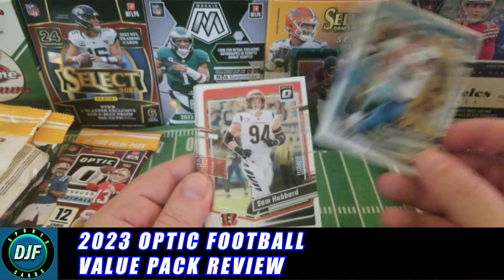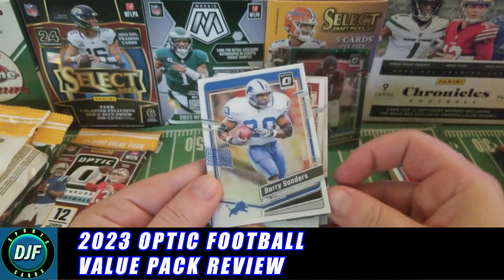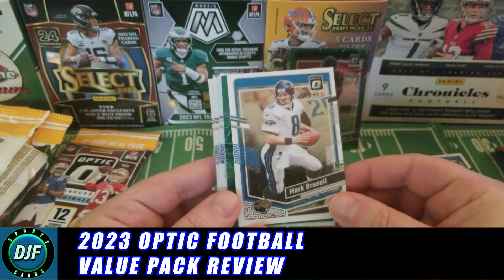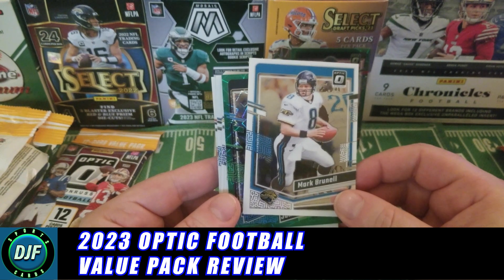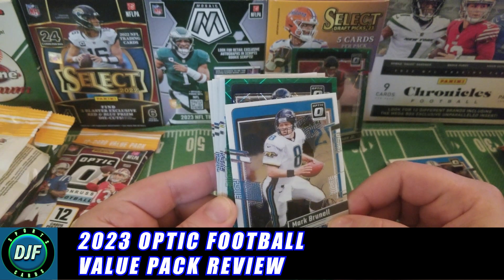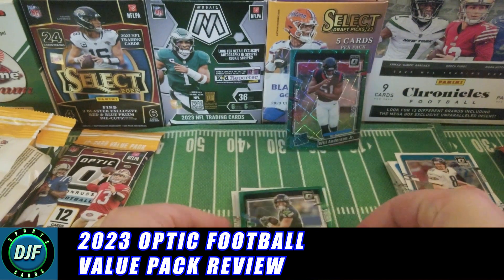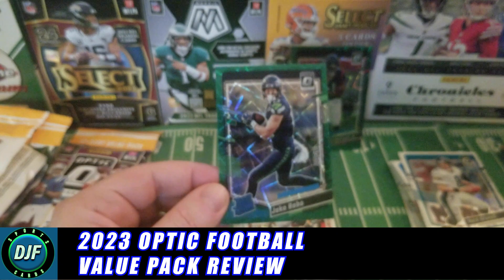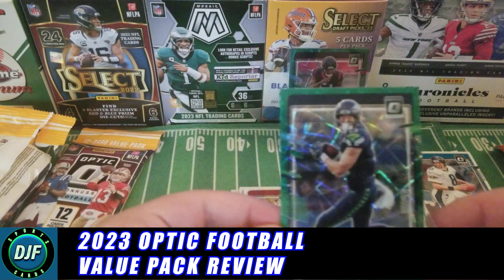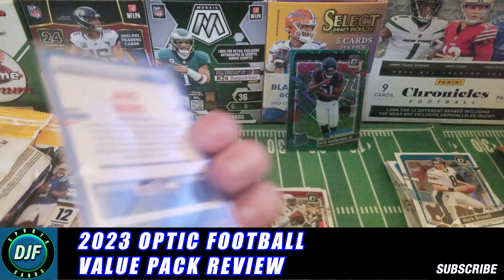Pack two: Travis Etienne Jr., Sam Hubbard in a Bengals uniform, Buda Baker, Barry Sanders the legend, Mark Burnell. We get a Jake Bobo on the green velocity! So we're two for two in the green velocities. Maybe we'll get one in every pack — the guy in another video said he didn't get one in every pack, but cool, it's good for me.